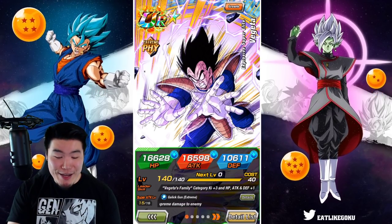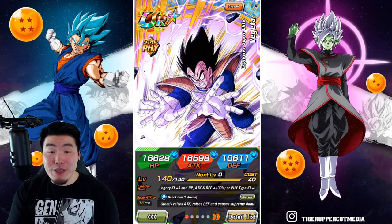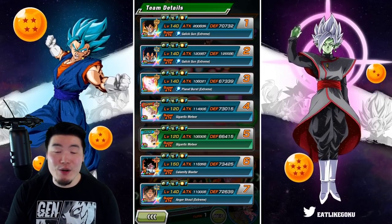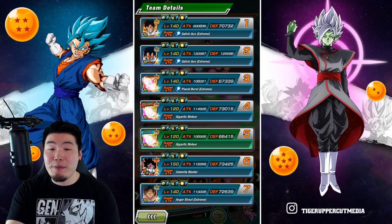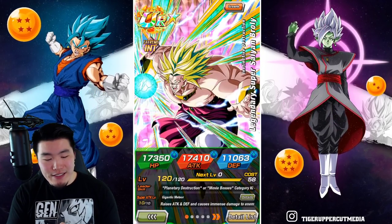Anyways, nothing I can do now. We're just going to proceed with this guy in his current build. Obviously in the future, when I can, I will change up the potential skills to additionals over crits. But that is the Vegeta for you. This is the team we're running — it's a planetary destruction team with the legendary Super Saiyan Broly as the leader.